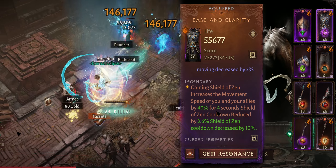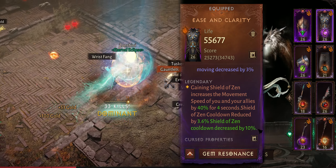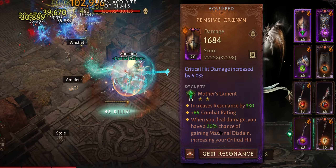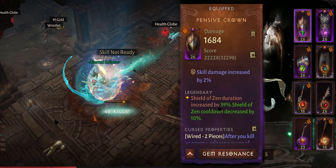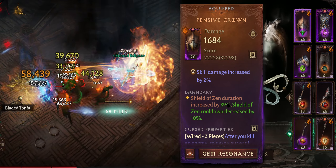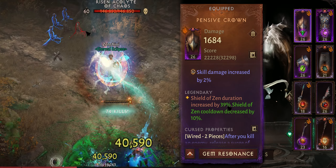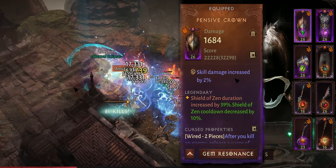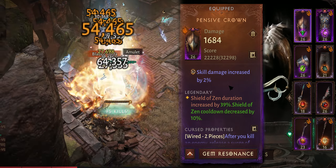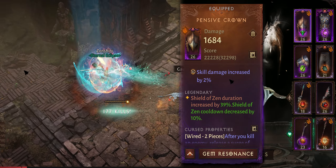Here's the magic: Ease and Clarity gives 40% movement speed for four seconds. Four seconds isn't long, so we need two awakening slots to decrease the cooldown, plus Pensive Chrome for 39% increased duration on Shield to Send — which also affects Ease and Clarity. With 30% cooldown reduction, you can keep that 40% movement speed up all the time, which is what this build needs.